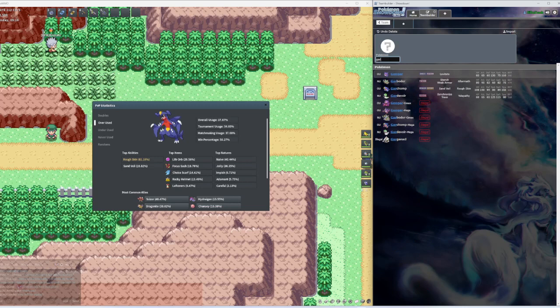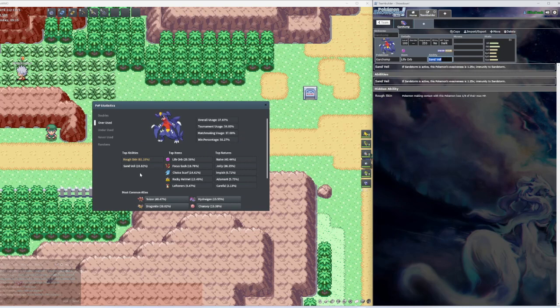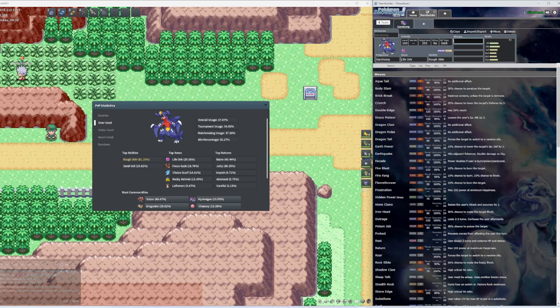So right here, first we got our Garchomp — OU Garchomp. Top item: Life Orb, so let's just put the Life Orb in here. Top ability: Rough Skin. Pokemon making contact with this lose an eighth of their max HP.